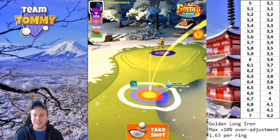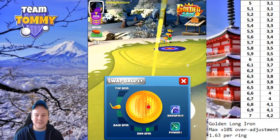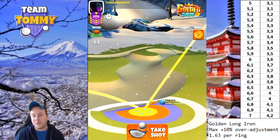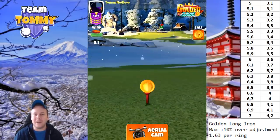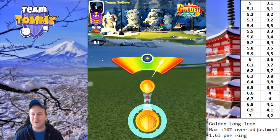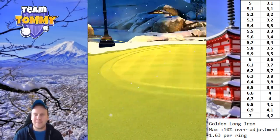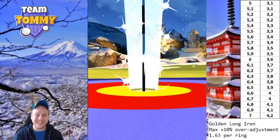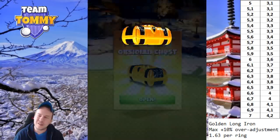For this shot I go with two bars of side spin to the right, no top spin this time because we have more crosswind than headwind — that minor mental tweak matters. Going into overpower again but not using any. Wind of 5.1 gives 3.1 rings. Hit the ball perfect and get it up toward the pin — it rolls in coming a tiny bit hot, but it goes in for another hole-in-one. Obsidian chest on this account as well.